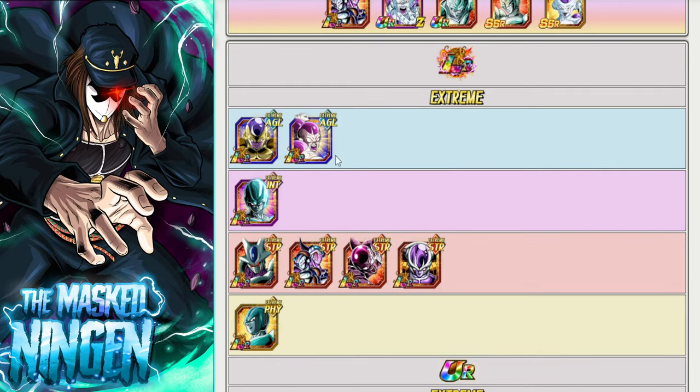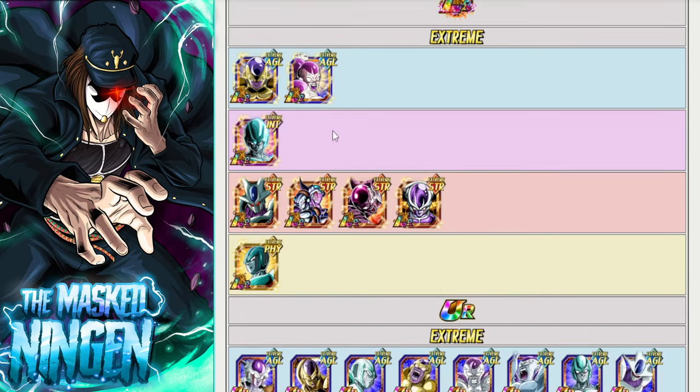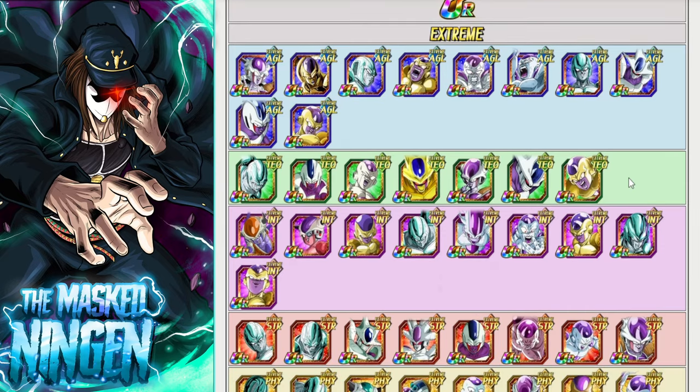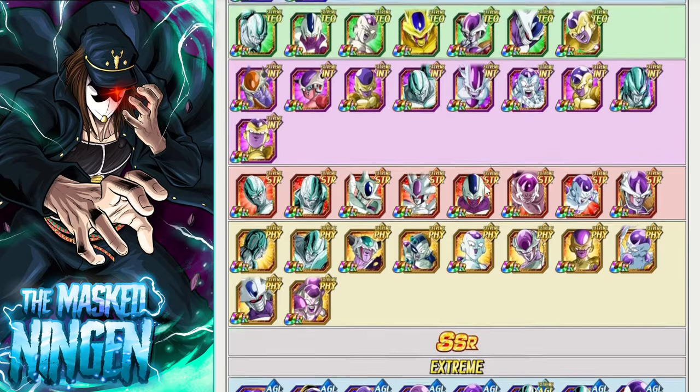That does it for top picks and honourable mentions. I forgot to mention the LR Full Power Freezers earlier — if you want to run one to have more LRs on the team, the STR one is probably slightly better at this point with his EZA while we wait for the AGL one to get his. Both would still be usable in this event. Going down to the TURs, I feel like we've covered all the particularly good ones. If you get the right RNG and don't get the wrong units taking a super, you could use the full free-to-play Metal Cooler team — probably a bit of a struggle but might be doable.